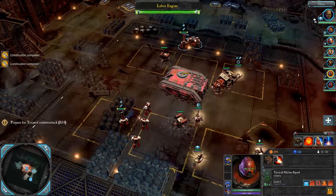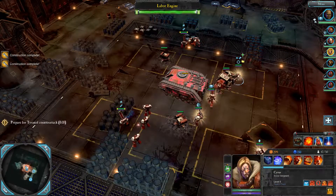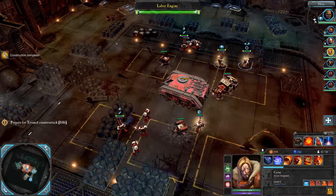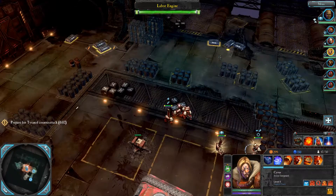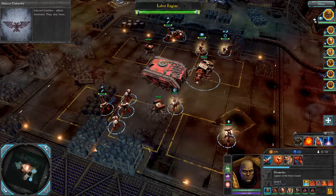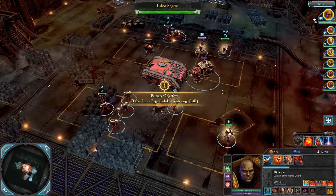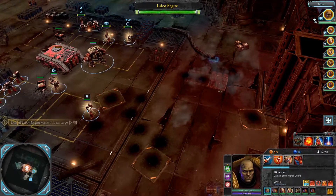We're all good. Get into cover, Cyrus. Now, where are they going to be coming from? Okay - we've got six minutes to defend ourselves. Cool, where are you going to come from?